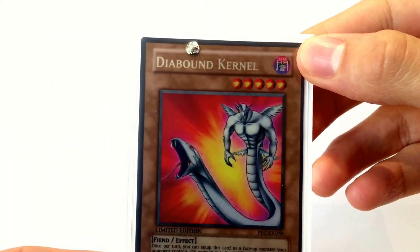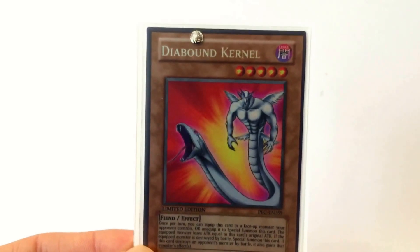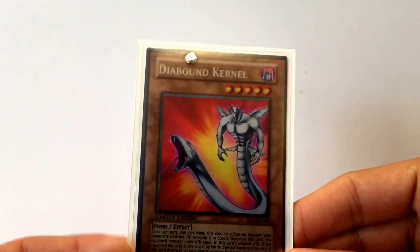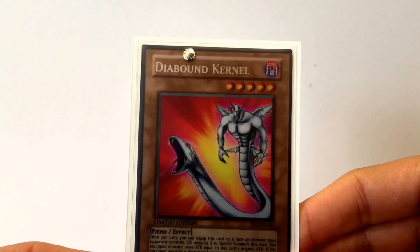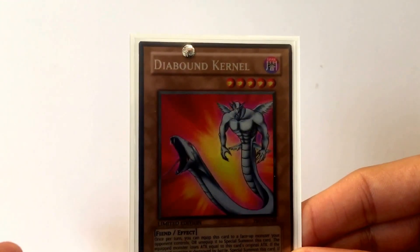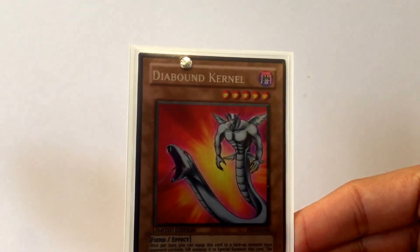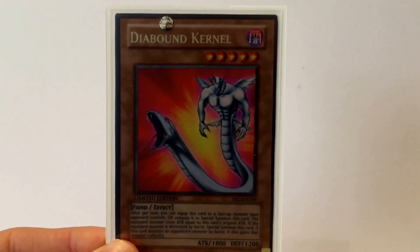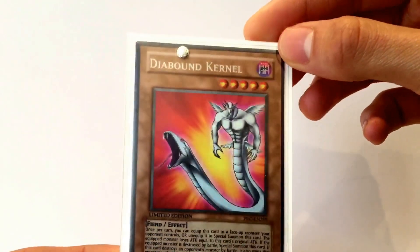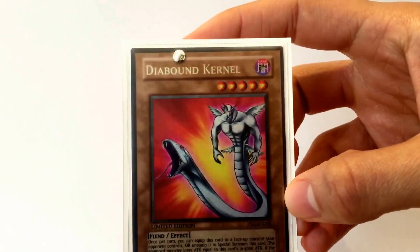Next up we've got the Deer Bound Kernel. In the show this was Bakura's main monster — pretty cool, I love the way it evolved. This was the first one he uses in a duel against Kaiba, so I guess it is a legitimate card in that sense. The effect is a little bit like Relinquished: once per turn you can attach it to a monster, it goes into the spell or trap zone, and that monster loses 1800 attack. If it kills something it gains its effect, which in the show was very beneficial but it's not all that useful in YuGiOh Pro. The card works well — I'm trying to make a decent Bakura deck at the moment.